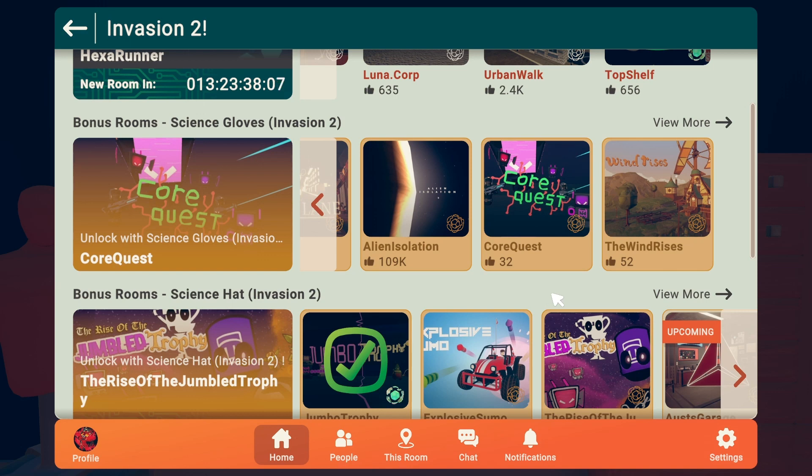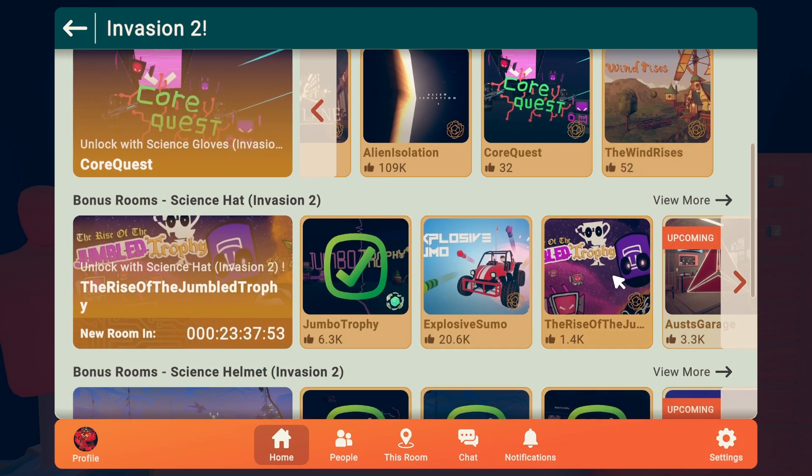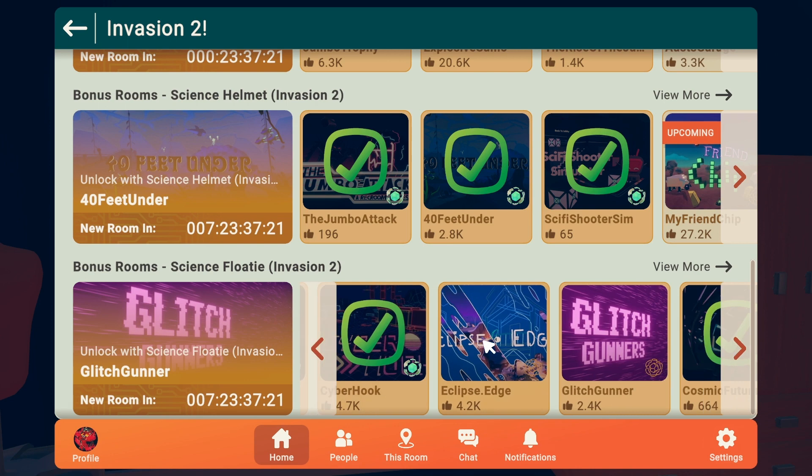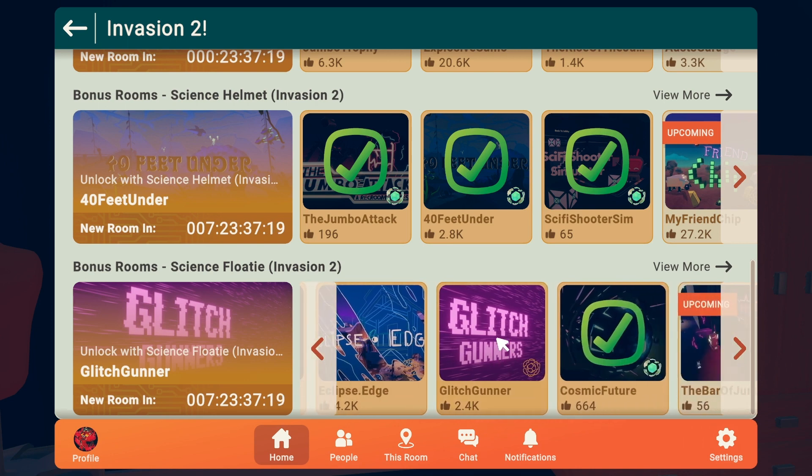I'll be showing you the five current paid core locations in the Division 2 event. There are two new science club locations — Core Quest and The Wind Rises — one new science hat location — Rise of the Jumbo Trophy — and two new science floaty locations — Glitch Runner and Cosmic Future. Let's get started with the science floaty locations.